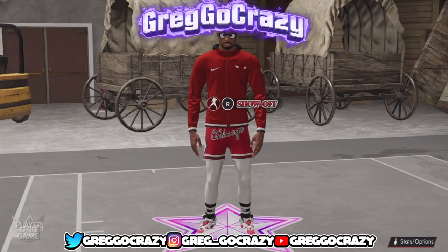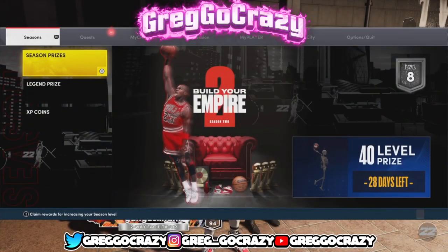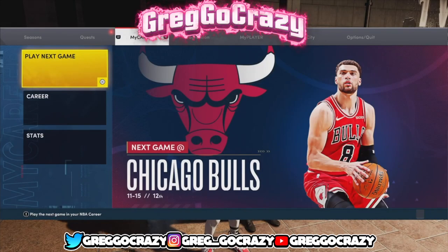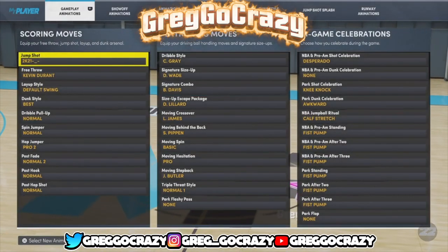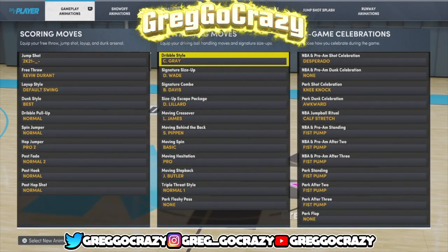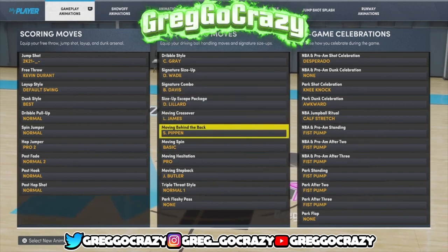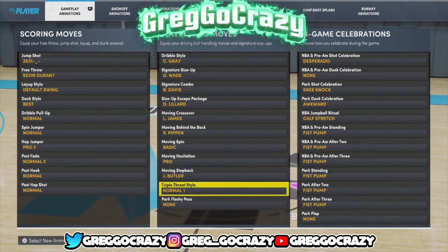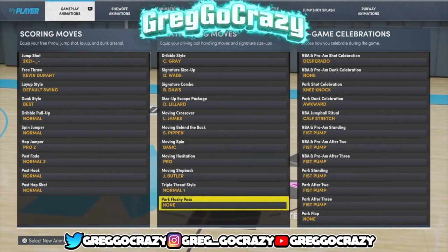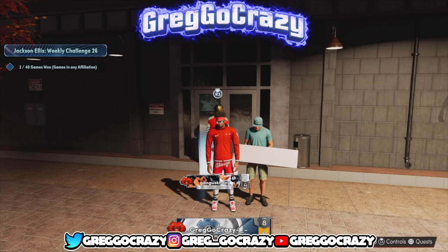I won that game 22 to 12. Now what y'all have been waiting for — my seeds. These are my dribble moves for my two-way playmaker: C. Gray, D. Wade, Baron Davis, Damian Lillard, LeBron James, Scotty Pippen, basic moving spin, pro moving hesitation, moving step back, Jimmy Butler. If you don't believe me, test these. Come back to the video and let me know. Don't forget to like, comment, and subscribe — peace.